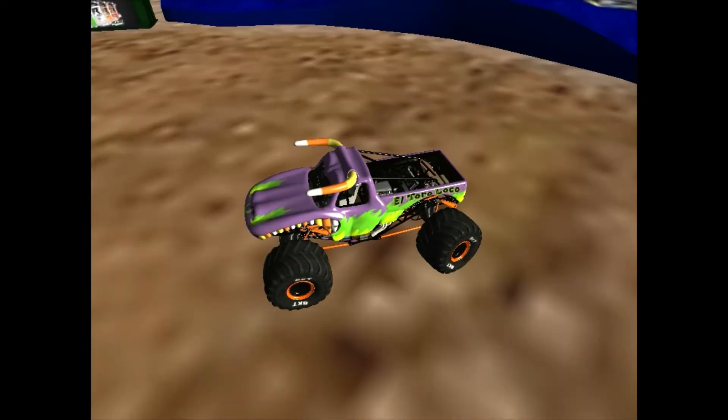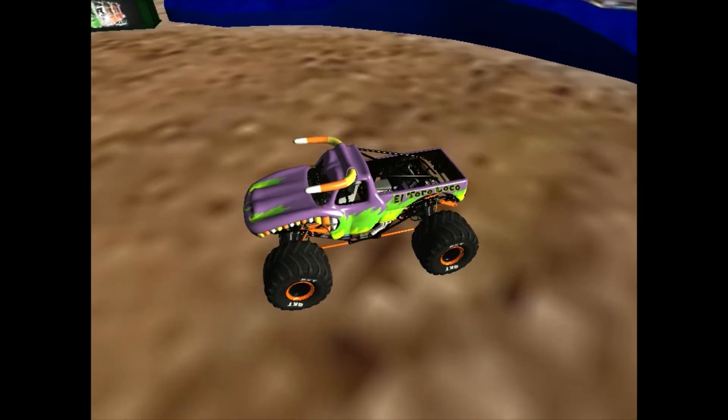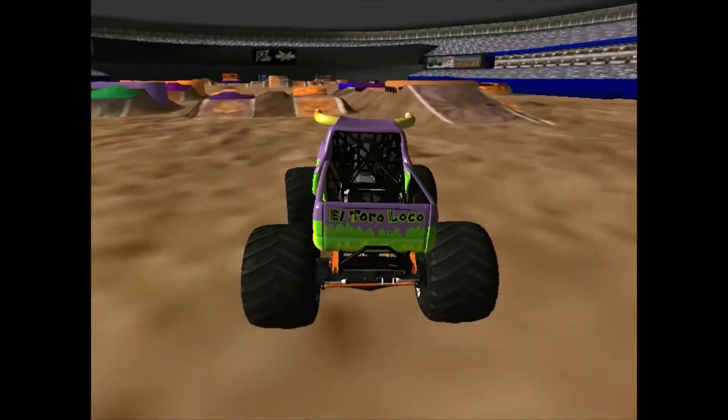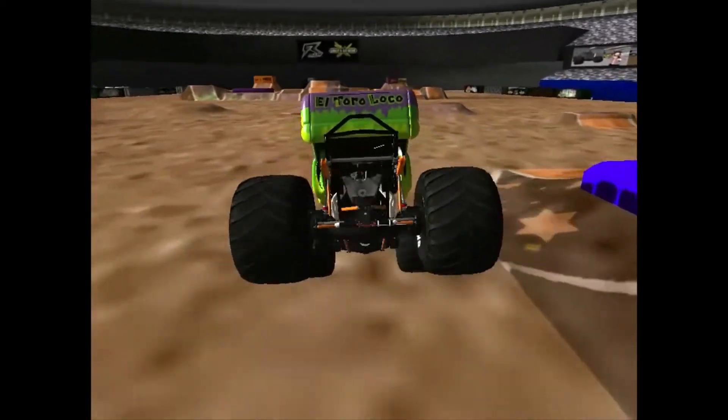Next out for freestyle, it's the Halloween El Toro Loco. I love that paint job — the candy corn horns and the candy corn teeth, the green fire as well. It's just absolutely incredible. He pulled up the analytics for a second there, but now he is ready. Nice jump off the racing lane, pulling it into a beautiful wheelie. Combos it up with the racing lane.